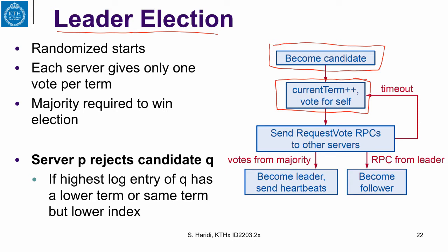Now let us look at the sequence when it becomes a leader. It sends RequestVote RPCs to all other servers, indicating it wants to become a leader. If it gets a majority of votes, it becomes a leader and sends heartbeats saying it is now the leader.